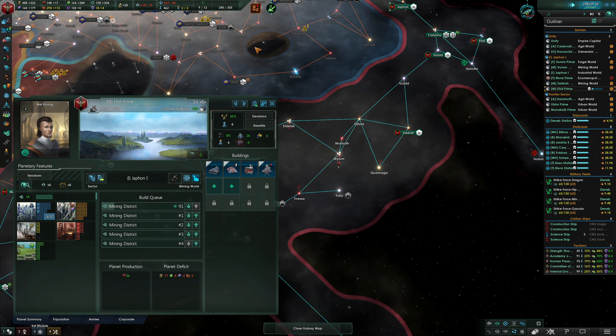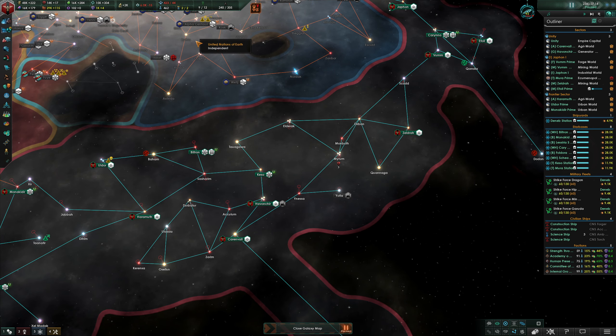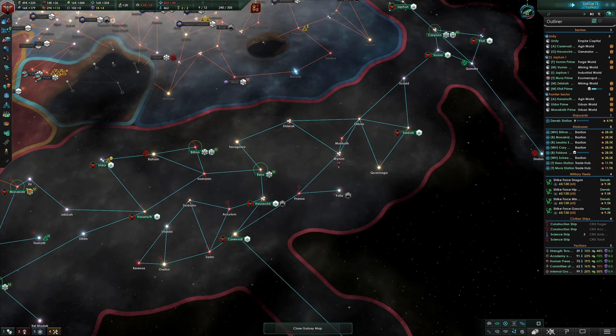You can see some of the tech we've researched to speed up building - it's paying off. Reports a new breakthrough - okay, we have a disruptor now. We will take the advanced reactor booster. Special project complete - and there it is! We are now Transhumans. The cybernetic conversion process has been completed. All of our citizens have now been equipped with neural implants and basic cybernetic suites. The infrastructure is also in place to gradually modify any new citizens that are born within our nation so they can experience all the benefits of technology from an early age.